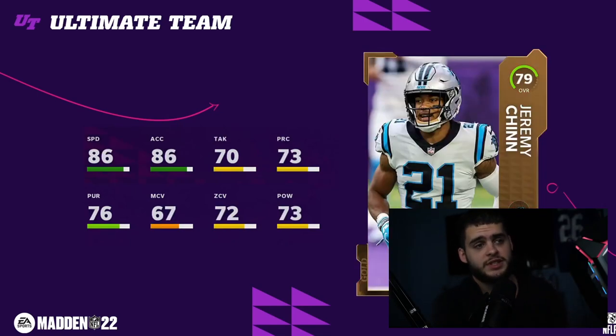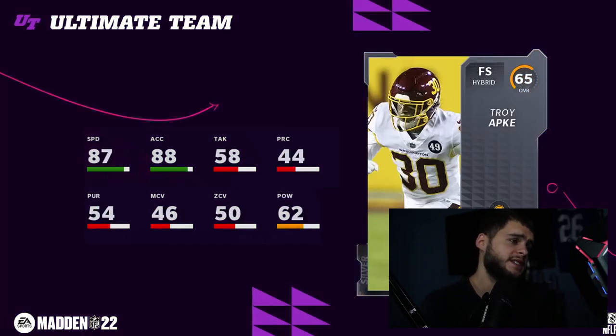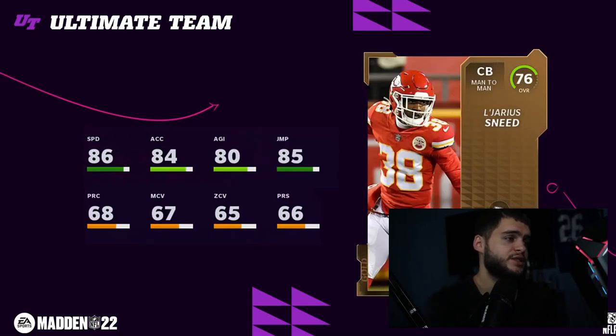Budget safety Jeremy Chinn has 86 speed and 86 acceleration — not a bad user to start the year. Isaiah Simmons, one of the best players in Madden last year to start the year, has 86 speed and 86 acceleration — not quite as fast as his rookie champion card but still solid. Troy Apke at 87 speed and 8-something acceleration is probably one of the best budget free users in the game — he's 65 overall, so if you pull him don't sell him, he could go for 10K. Legerius Sneed at 86 speed, 84 acceleration, 80 agility, 85 jumping is also pretty solid.